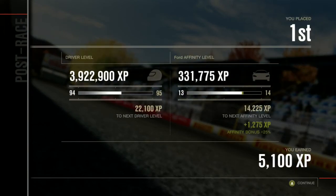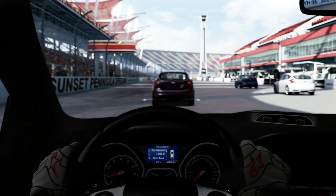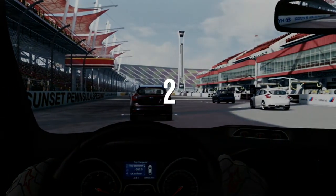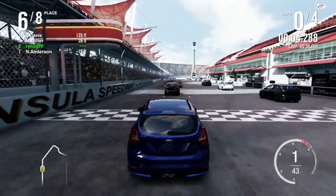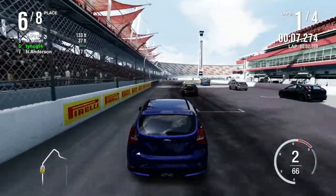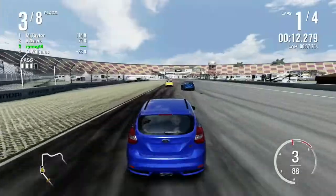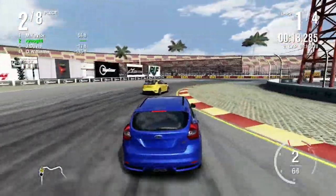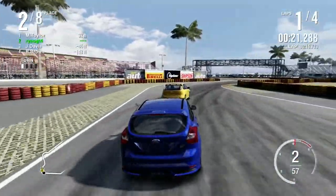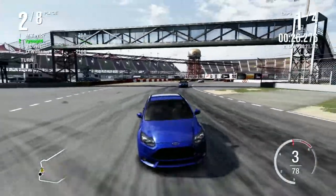Two races down, one to go. Final race at Sunset Peninsula — we're starting with the infield section. To win the race, I may or may not have to do some defensive driving down the straight. I guess we'll find out in four laps. Sneaking through the middle — surprised that worked. Taylor got the advantage on Davis, and so did I. Heard contact behind me — Brown went super wide.